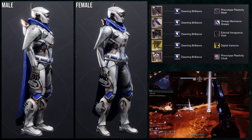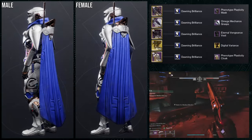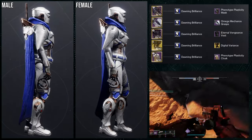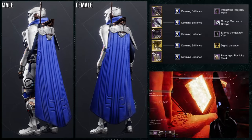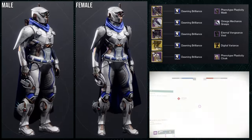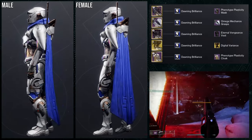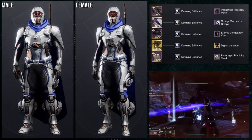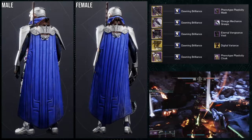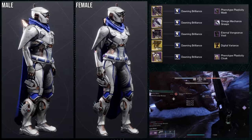Omega Mechanos Grasp is obviously the piece we're using here, with the Phenotype Plasticity mask and a cloak, because we're going for a Vex theme. This one is really cool — the reason I'm using Donnie Brilliance for the shader is that the navy blue on the arms actually does not change color, so I wanted some blue in there to tie it together while also having some Vex pieces.